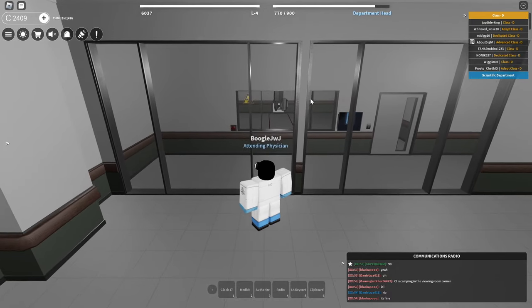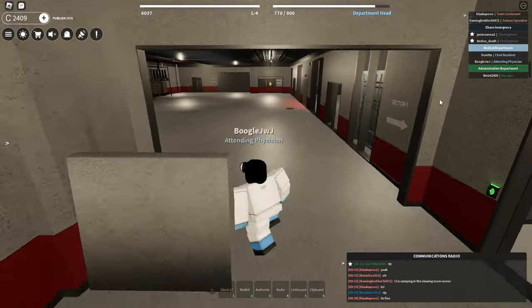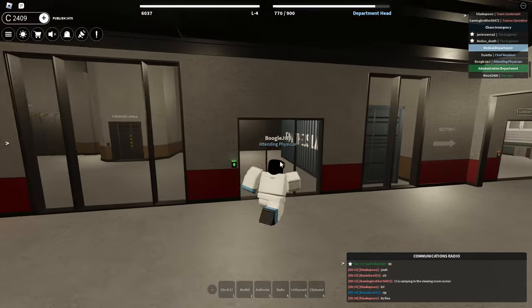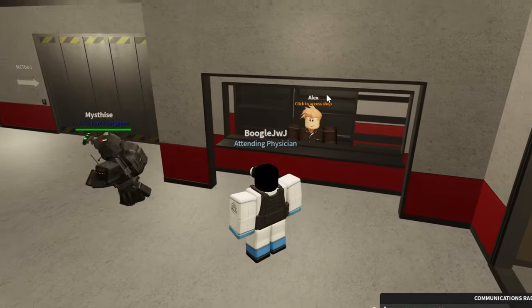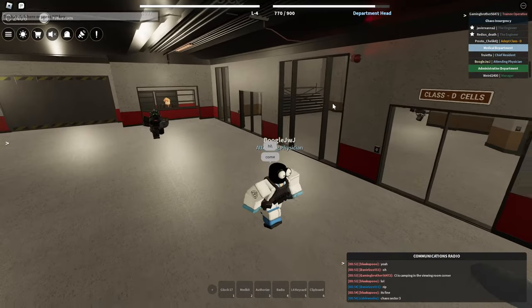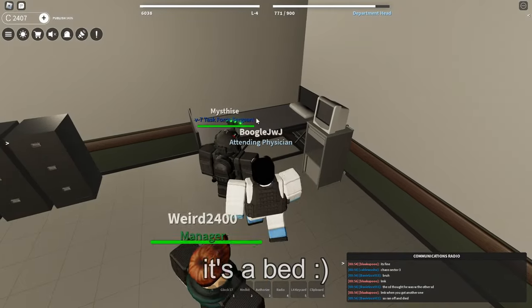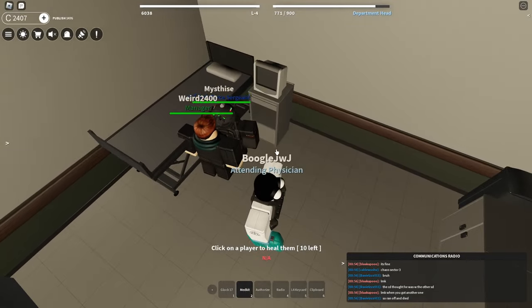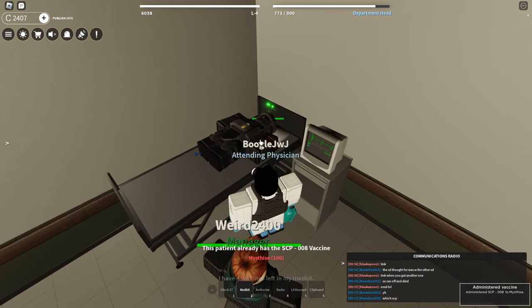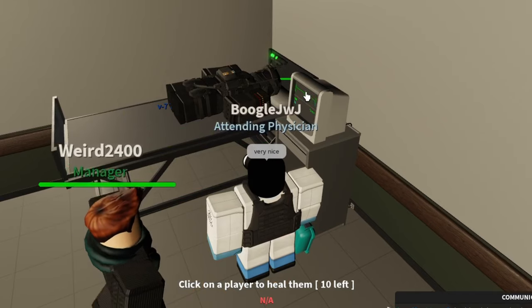I gotta try to do one of these X-ray scans for one of these broken bone people. Hopefully there's no more Chaos Insurgencies in this area. Oh, same guy! Sir, how's it going? Let me tell him to come with me, so we go over to this area. Please sit down on this chair or whatever this thing is. And how do I give this guy the vaccine actually? Oh, I administered the vaccine! Very nice.